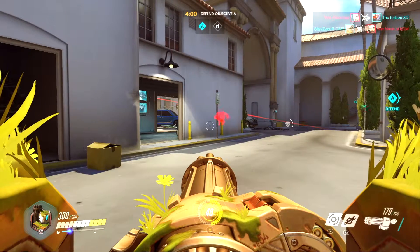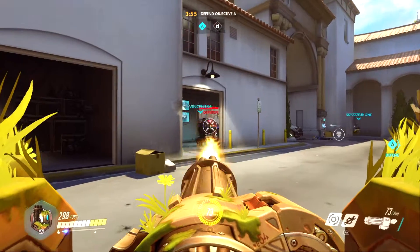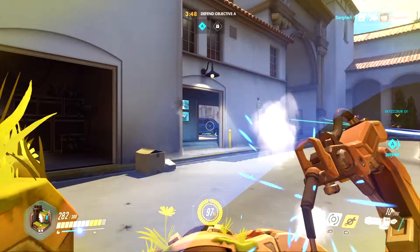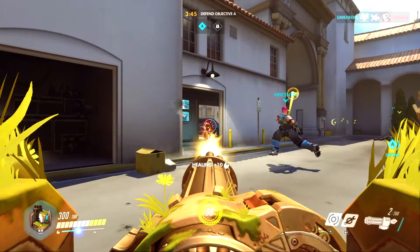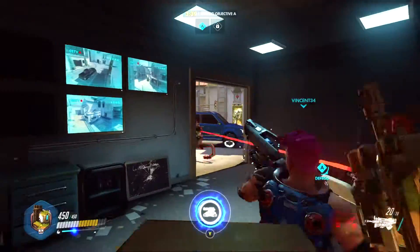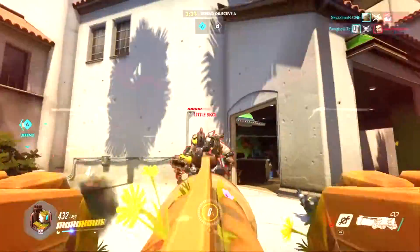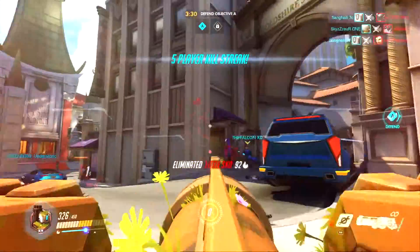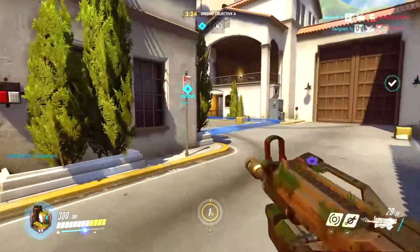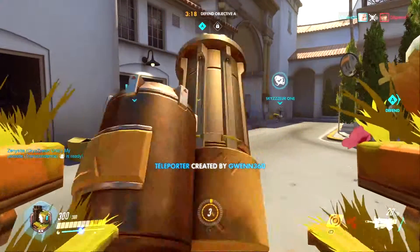Shooting people's feet as they go around behind that jeep - nice tag there. Give myself a little heal. There's a Hanzo there, that's what I want to be careful of. I'm going to come out of here and turn into a tank. It's not a good idea to set up a turret out there because I know they've got a Hanzo and a sniper.